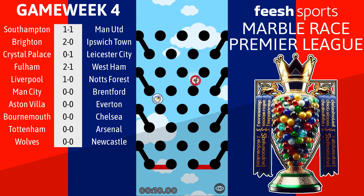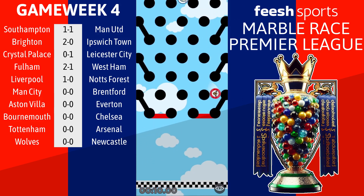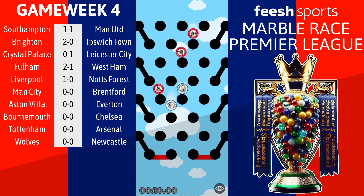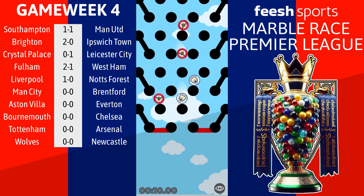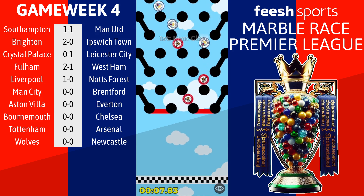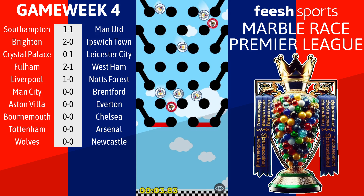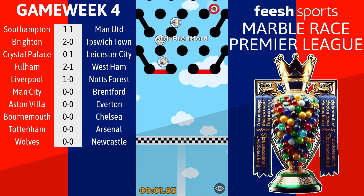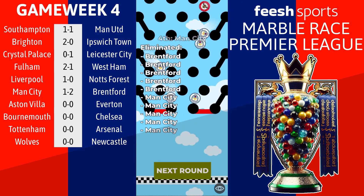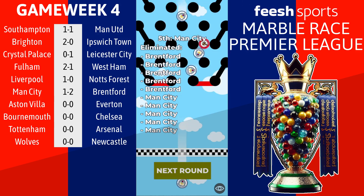Two marbles going out of here - this tricky final obstacle is one of the worst on the entire map. It really keeps the scores quite low, which is not ideal for the big teams. Man City have scored just the one, but there are a couple of Brentford marbles that could ruin this. Can we get a shock result? This is a disaster - Man City are going to lose at home to Brentford. 2-1 defeat for Man City at home - Brentford win it.